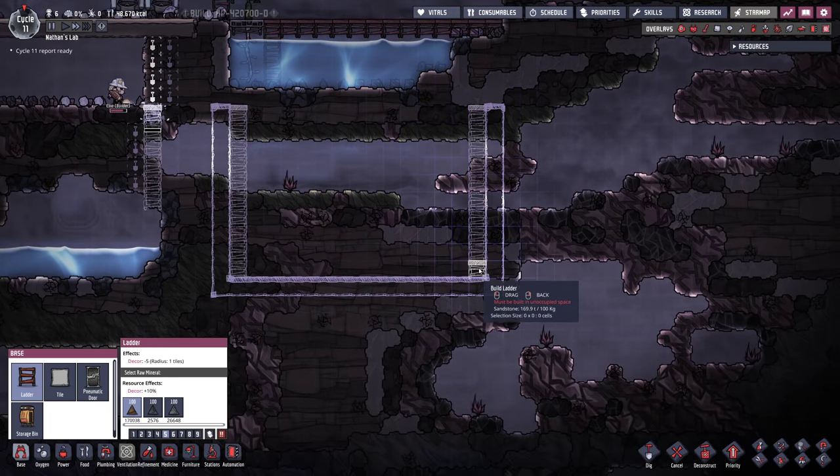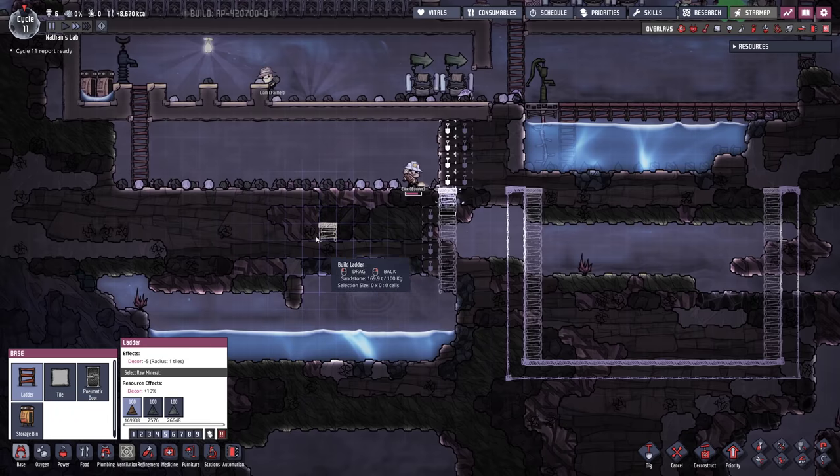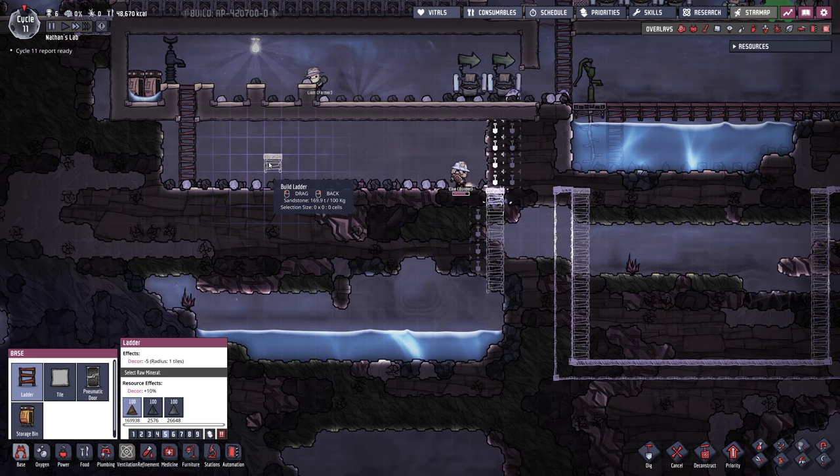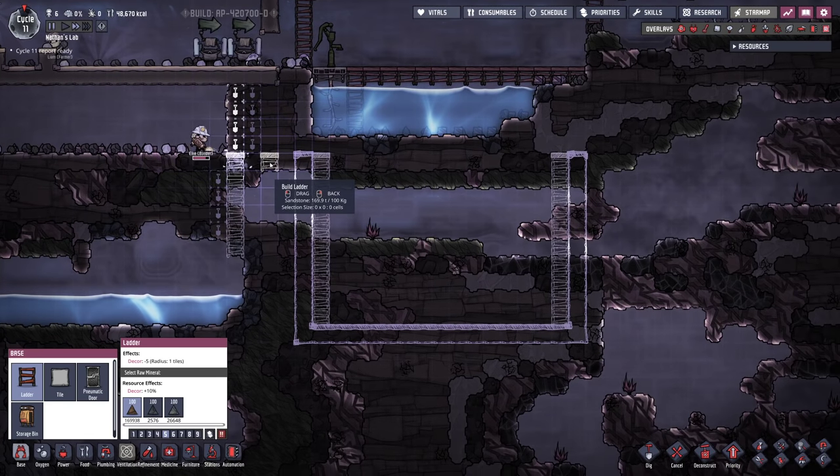This fresh and clean water reservoir is gonna be thermoregulated, so I don't really need to put insulated tiles. However, for the waste room we're gonna definitely need the insulated tiles. Sometimes we will be dealing with water and polluted water that's 70 to 95 degrees hot and we don't want the heat to escape.